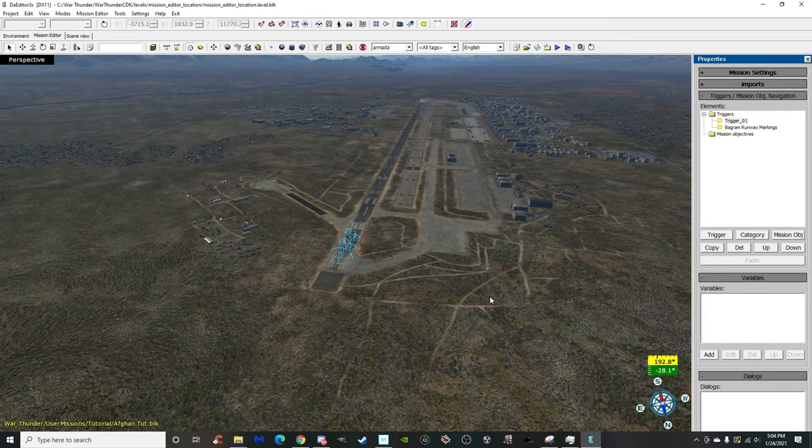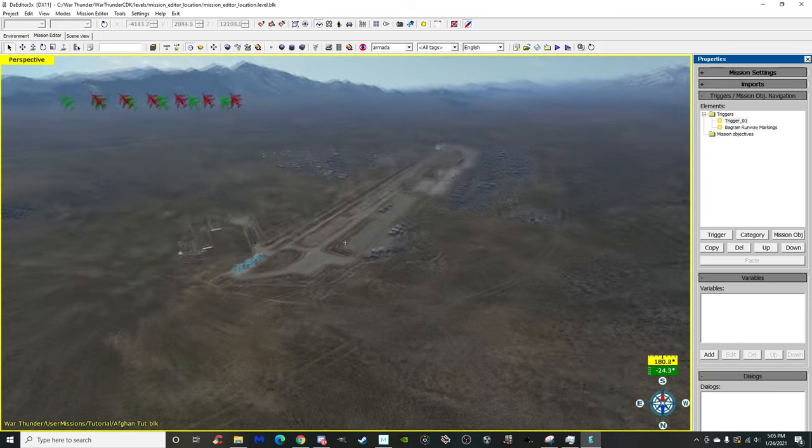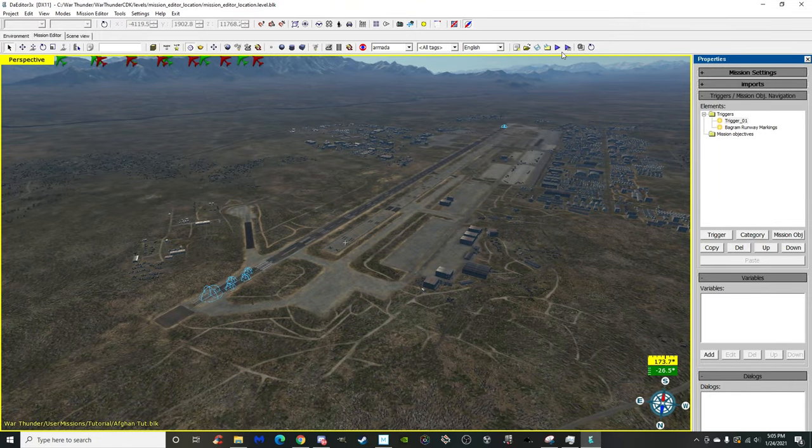I'm going to skip over placing things down because I've had to re-record this five times after showing the wrong method — I haven't used the CDK in about two months, so my apologies. I'm just going to run you through what I placed down and what I have set up, so you get it right the first time. The spawns are really tricky to sync up, so I'd still recommend referencing the CDK wiki even though it's vague.